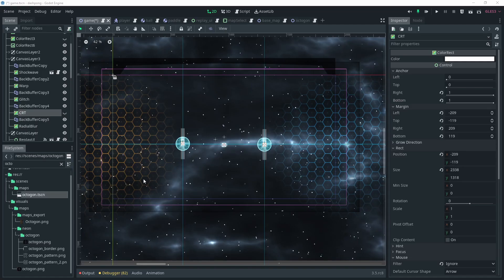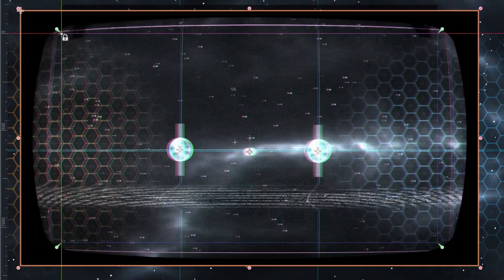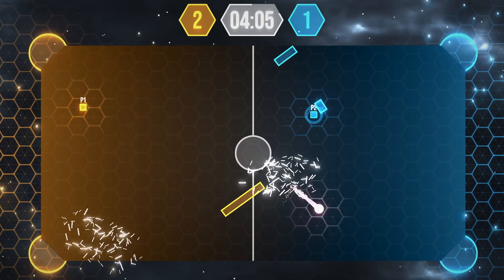I added a cool visual effect when rewinding to make sure it's clear to the player that we are in a rewind state and they cannot input. For now, you cannot stop it — it will always rewind 3 seconds into the past. I believe not being able to stop it makes the mechanic more interesting, because it can actually put you in a bad place if you don't time your rewind correctly.